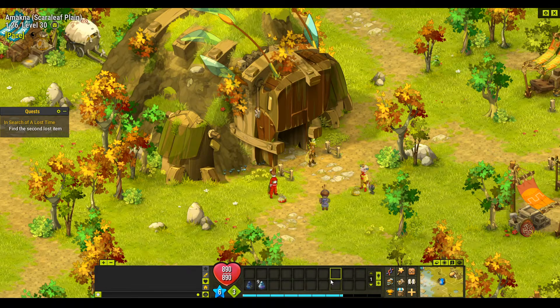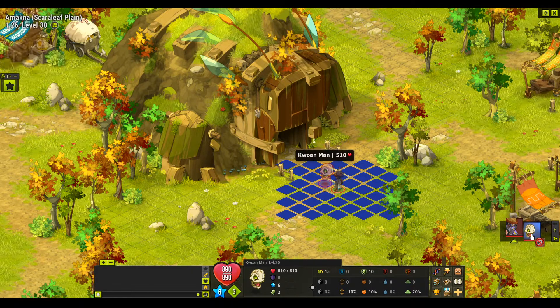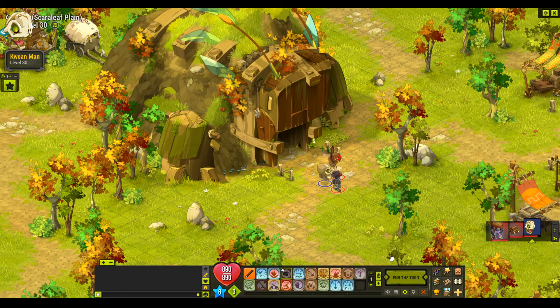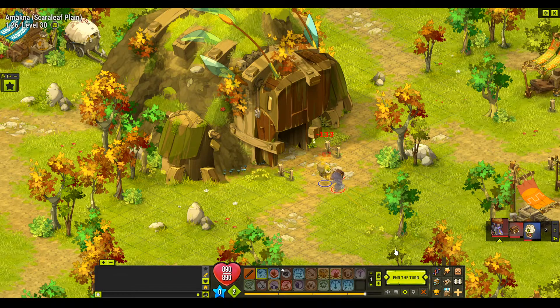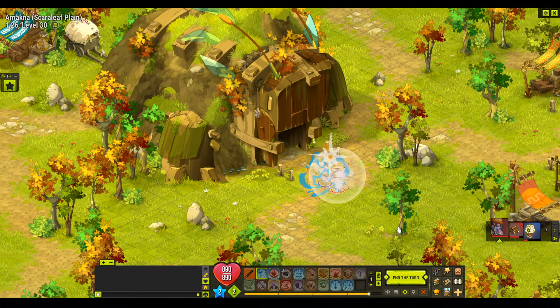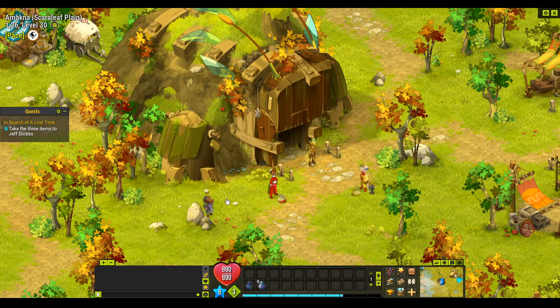So we're at technically the second lost item, but it's the third one we've done because we've completed the other two. Now that we're at 1.26, we click the Y key and can see that a stone here is highlighted. We click on that and enter a fight. We'll hit him and put down the living bag. They take your movement points, but he doesn't seem to do enough damage from long distance to be too concerned. He hasn't even come close to killing the living bag.